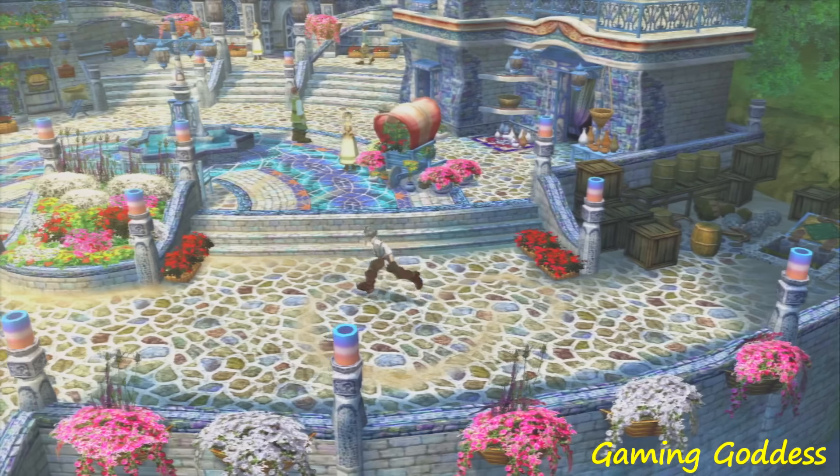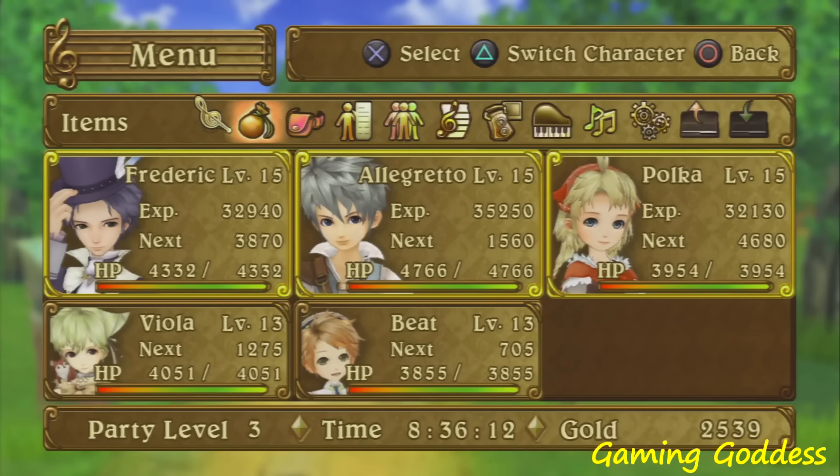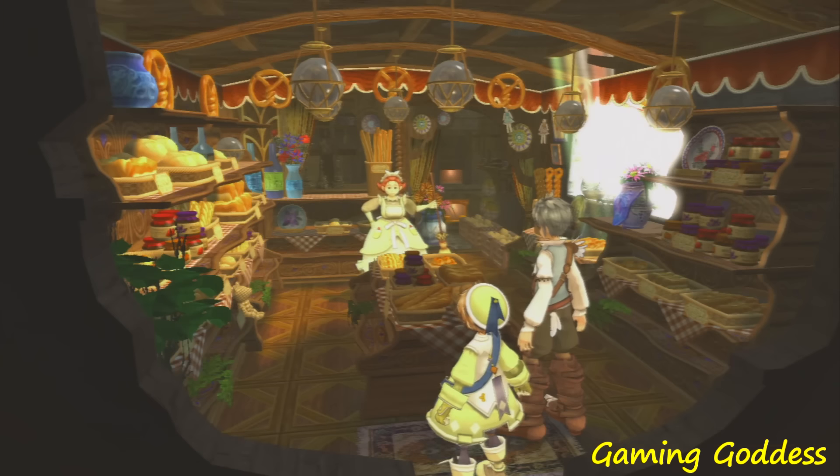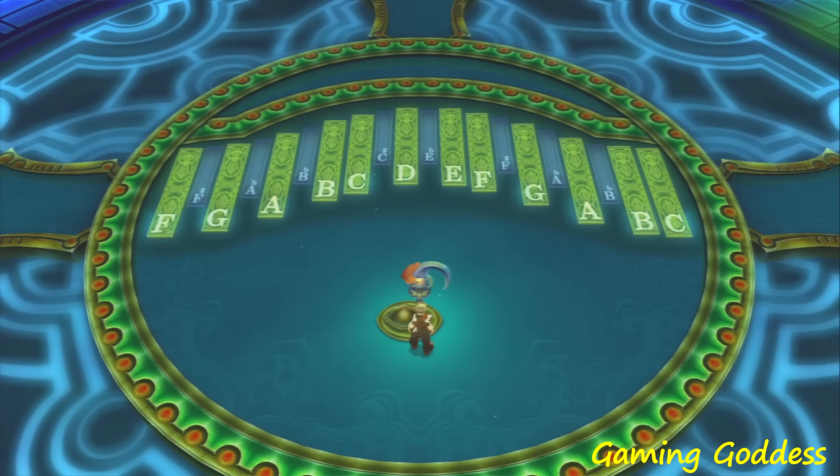First, let's take a look at the general gameplay. Eternal Sonata offers a variety of playable characters, different areas to explore, interactions with NPCs, shops for buying weapons and other useful items, as well as some fairly easy puzzles.